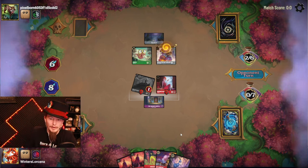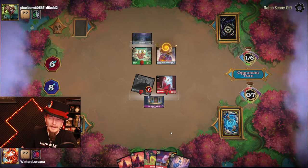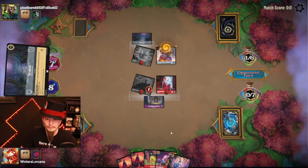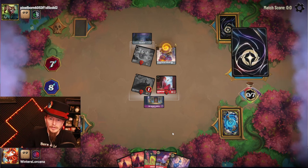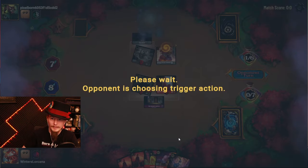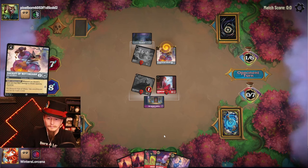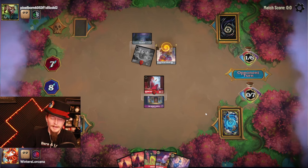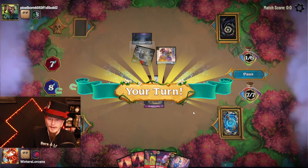If our opponent finds a Whole New World we could be in a predicament again. It's another piece of the combo, but I have a Dragon Fire. Draw and discard deals damage — so that'll get rid of Maleficent. We're probably playing Dragon Fire to get rid of the Sheriff of Nottingham — we don't want them to find the infinite combo.